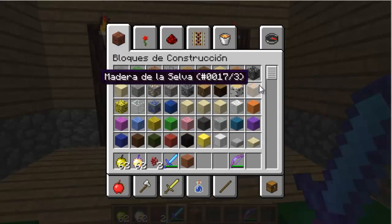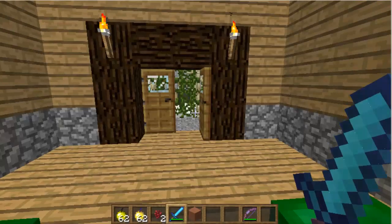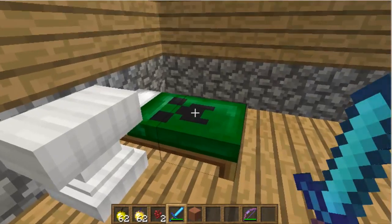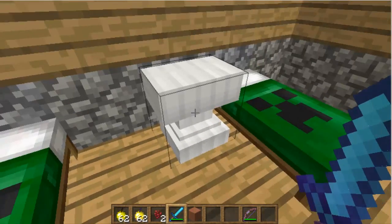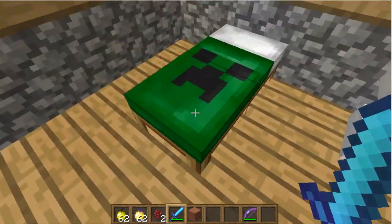Hello YouTubers, this is ProGamer here and today I'm going to be showcasing this texture pack. It's called TweakChocolate and it's by J.C.O.S.H.I., that's his Reddit name. The first thing we see are these beds that are changed for creepers.